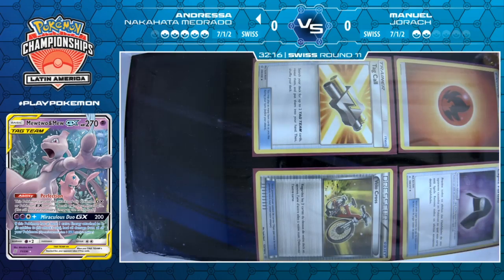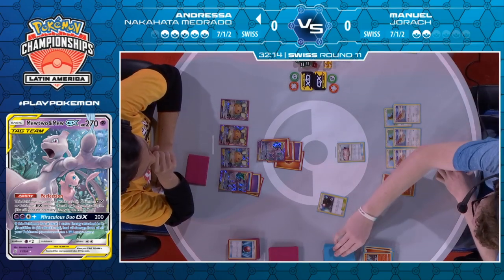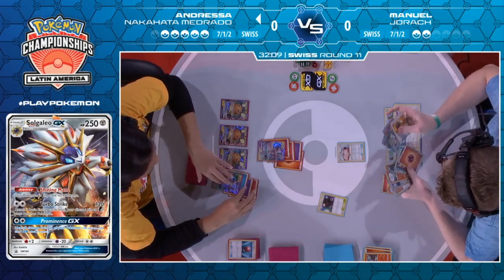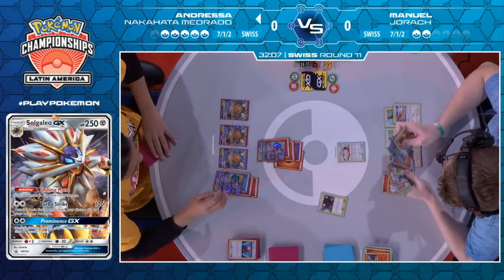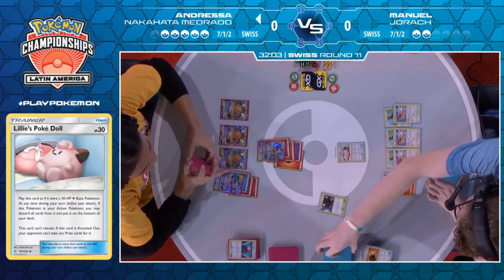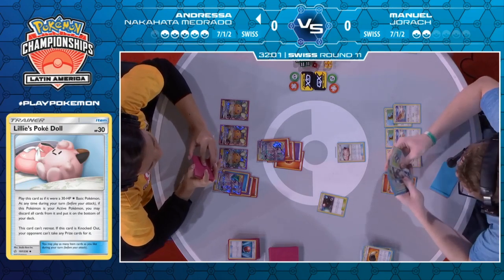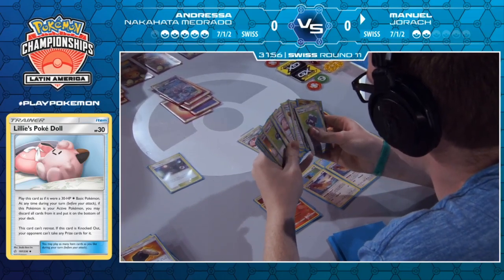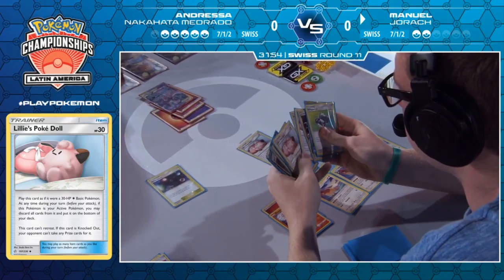Pretty interesting to see the Water attachment to the bench. If your active is knocked out you're going to lose the game anyway, so I would pretty much always play that on the active — just go all in. Now Manuel top-decks a PokéDoll, which doesn't scream instant win — although at the same time, you can just put it at the bottom of the deck. It screams safety, which is fine. There's one Fiery Flint getting the last fire energy from the deck.